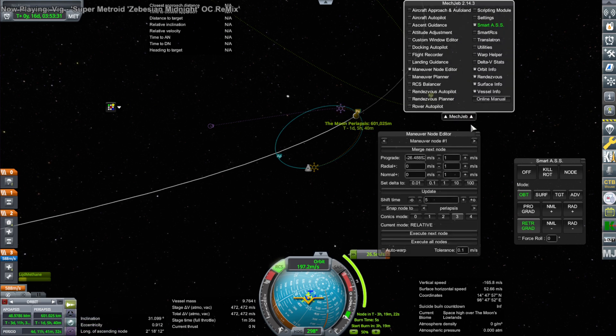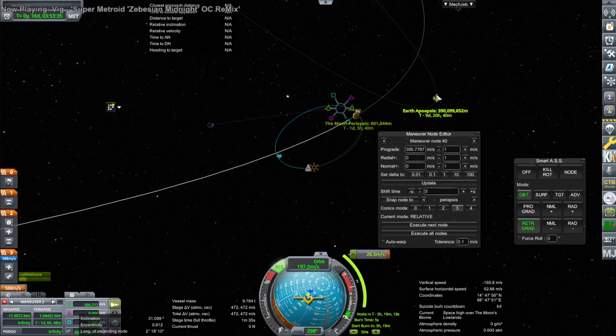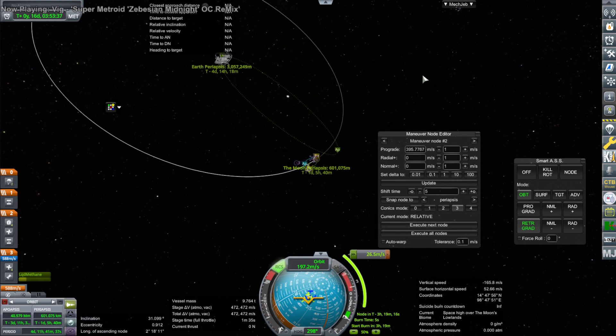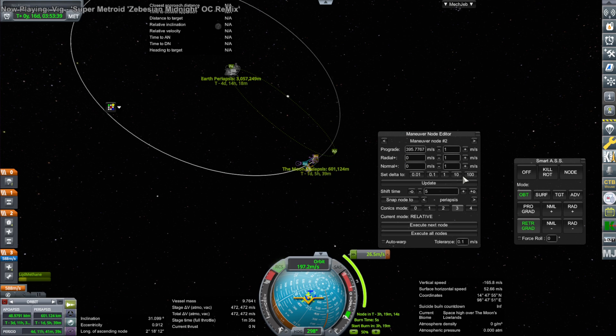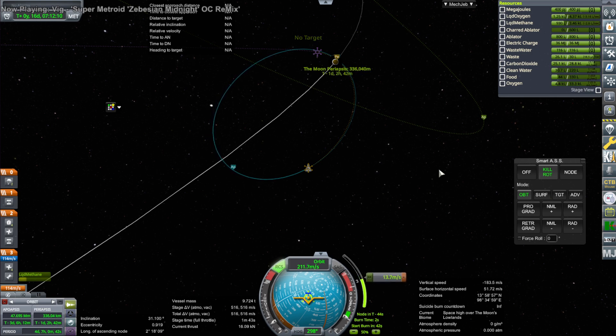I try to help it out by doing a correction burn to bring our periapsis close to the Moon, to maybe give us a little bit more Oberth effect help, and then boost up. We have enough, but it's really tight — it would not please NASA. Here I do the correction to bring the periapsis down; you can see the periapsis getting tighter and tighter there.